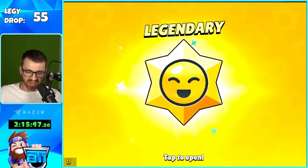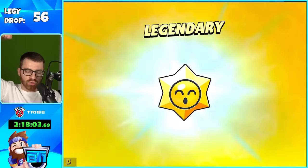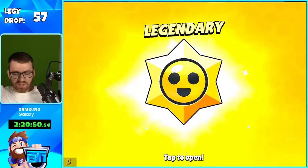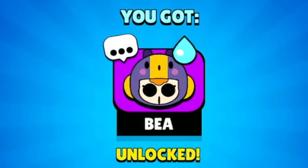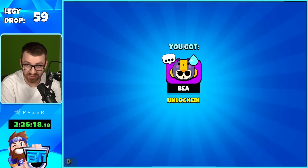Coming in quick with number 55: Bug star power. 56: Energize. 57 coming in hot — cool gadget. 58: star drops are awesome, I'm just tired. We got another glitch star power — number 59. We've been doing this for two and a half hours.